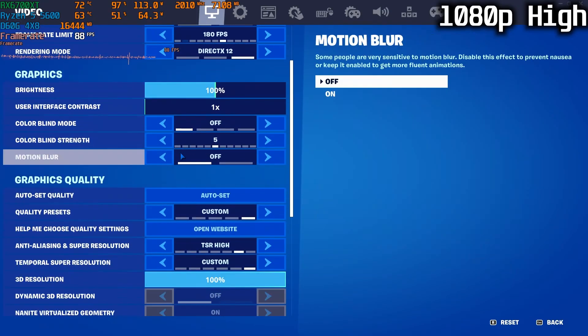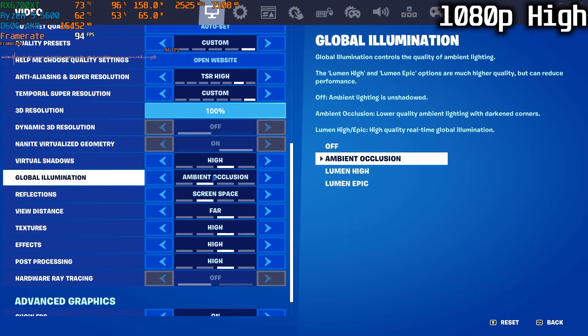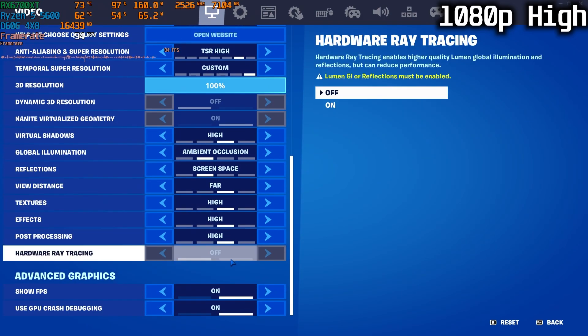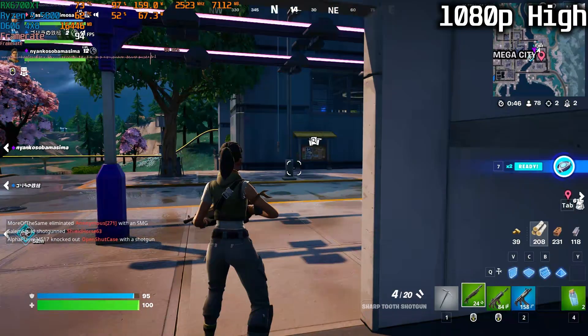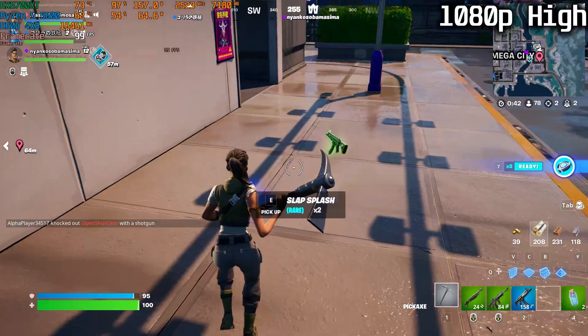Running at 1080p high settings, 100% 3D resolution, ambient occlusion — everything set on high with ray tracing off. As you guys can see, I'm getting about 90 to 100 FPS.